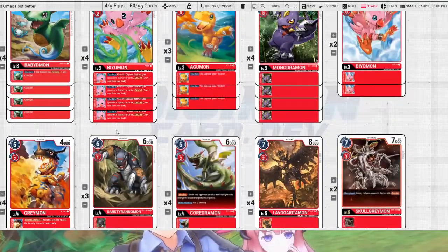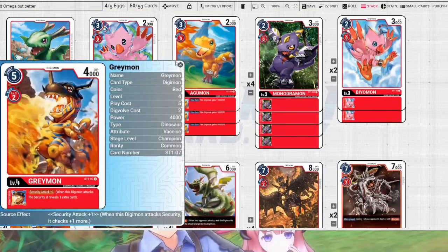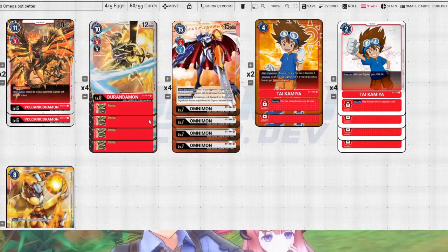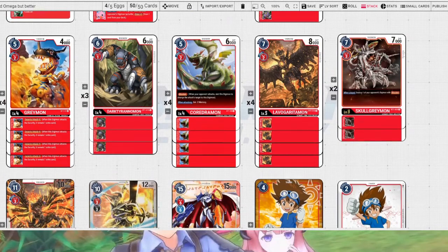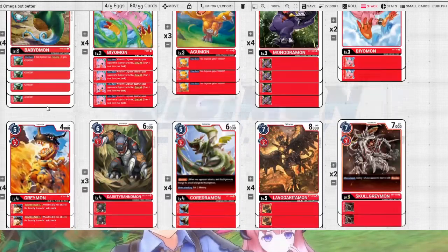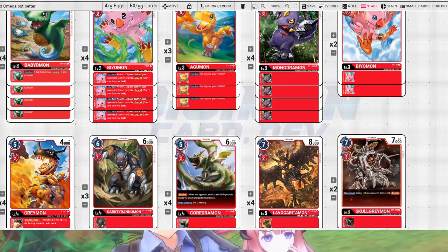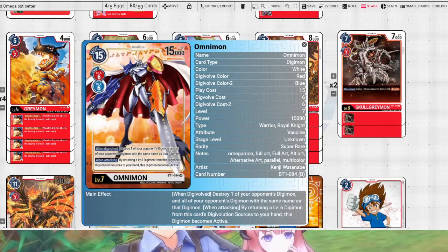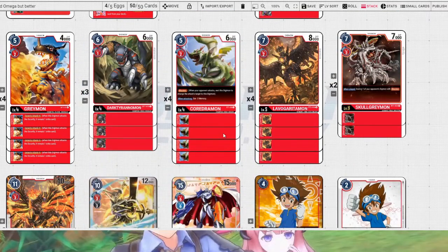With this Greymon we can do four security checks — because it gives Security Attack plus 1 as an inheritable, and we get to attack twice. So we can potentially do four security checks with just one Omnimon, which is kind of cool.